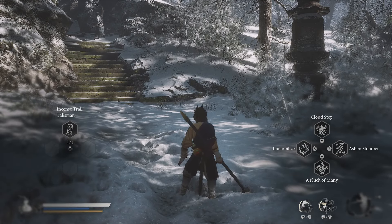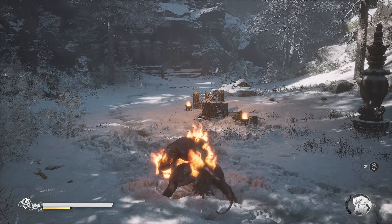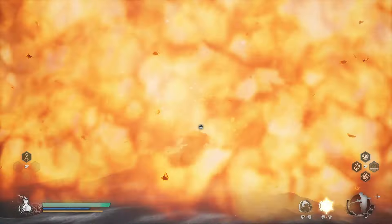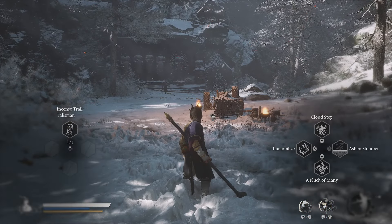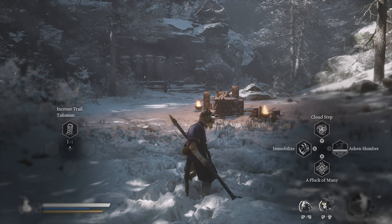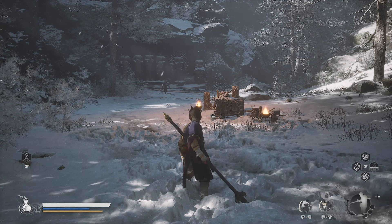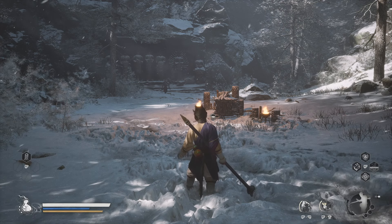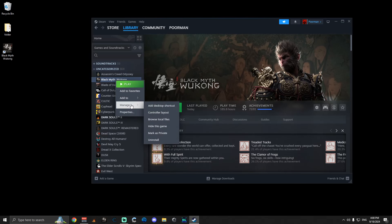You want to let go quickly to dodge, but because of the large travel distance, the game still thinks you're holding the trigger. So fixing this is very, very important.